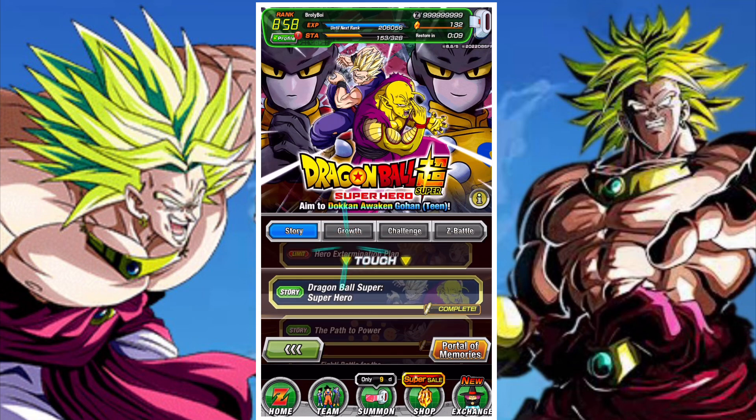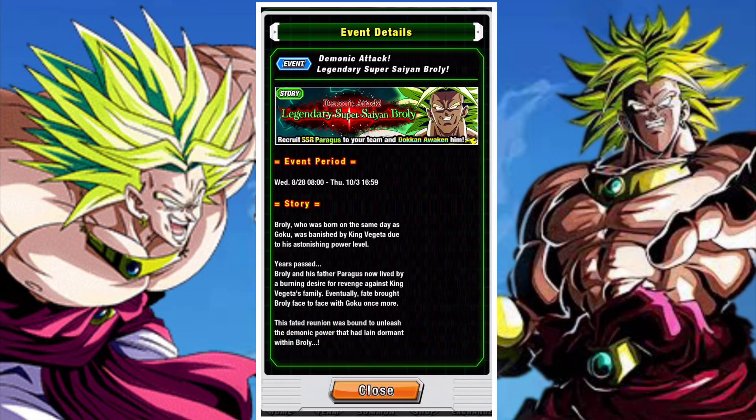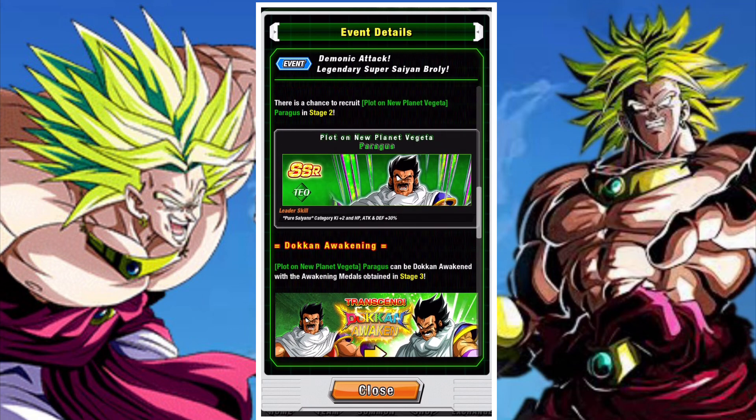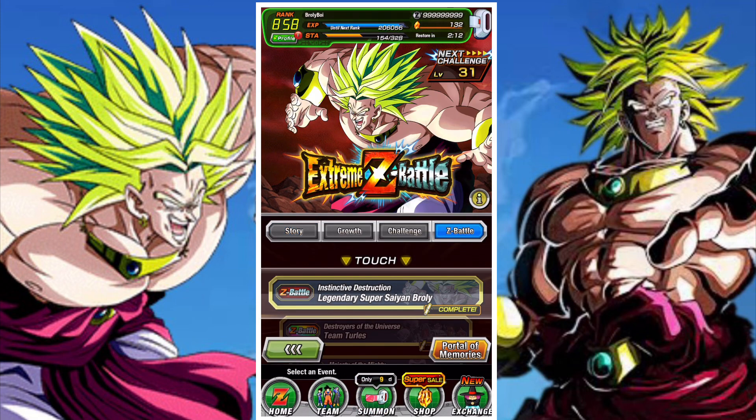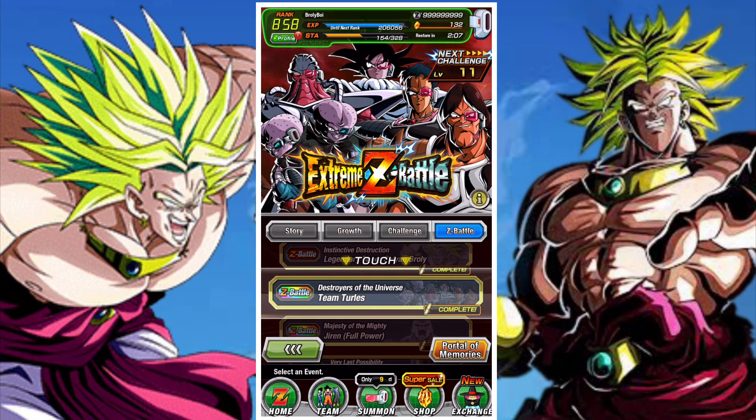In terms of the actual story event, barring farming super attacks, your main focus should be getting the Tech Paragus. Apparently he's not going to be easy to obtain this celebration, but he could potentially still get a lot more added to his event. I believe we will be getting a Freezer on Monday, so in that way we could get some really cool new free-to-play units.